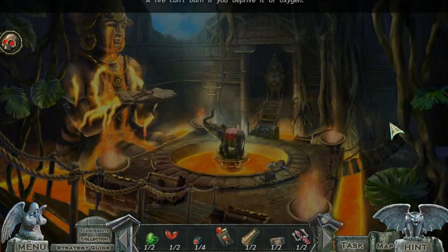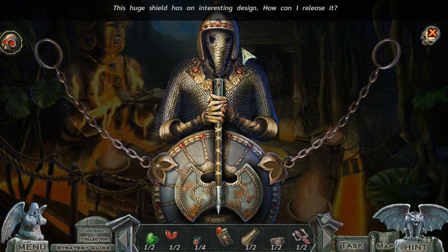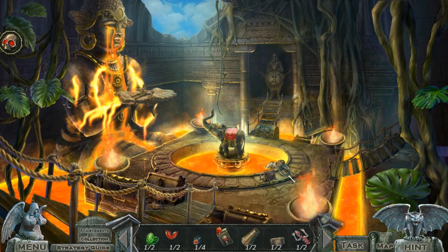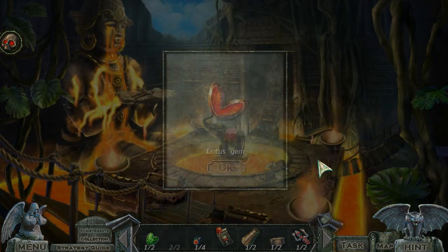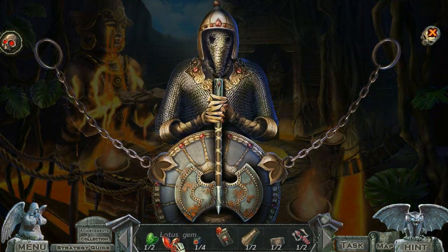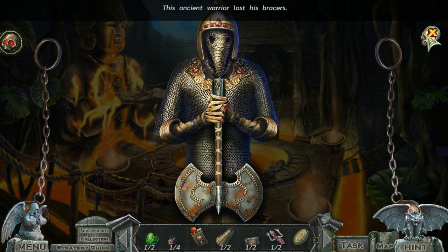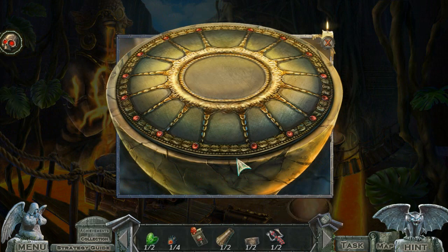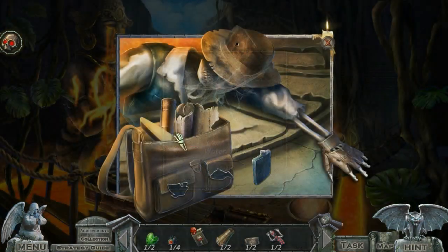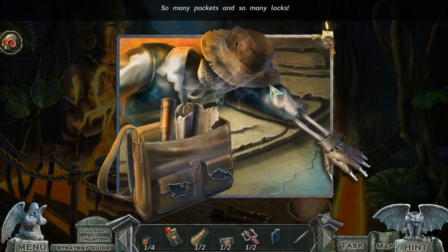A fire can't burn if you deprive it of oxygen! That is very true! This huge shield has an interesting design — how can I release it? I'm sorry, Indiana Jones. I can probably find something useful in this explorer's bag. Shield. This ancient warrior lost his bracers! Wind rose. Water flask. Grindstone. So many pockets, and so many locks!